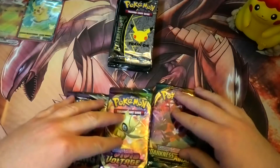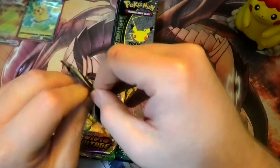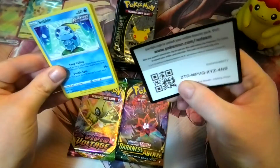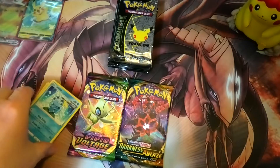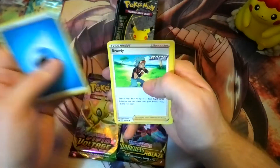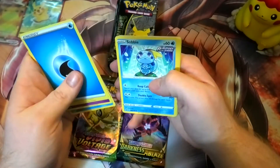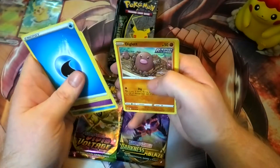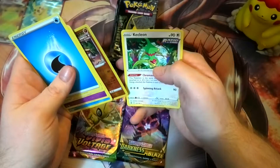We've got a bit of everything — Vivid Voltage, Darkness Ablaze, and Chilling Reign. Let's do Chilling Reign first. We got water, Brawly, Haunter token, really cool. Seel, Sobble, Bonsly, Dufaux, Diglett, Galvantula, Grapploct — so far, Far-Fetched and Kecleon.